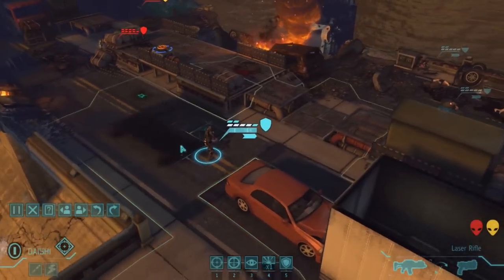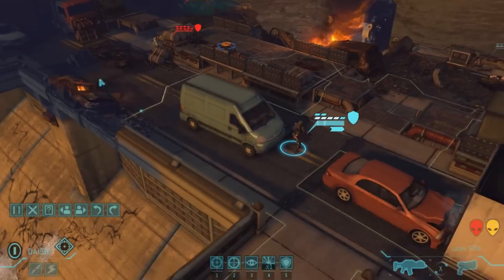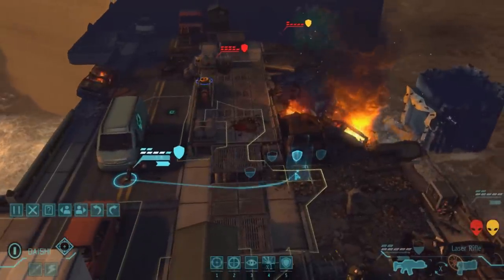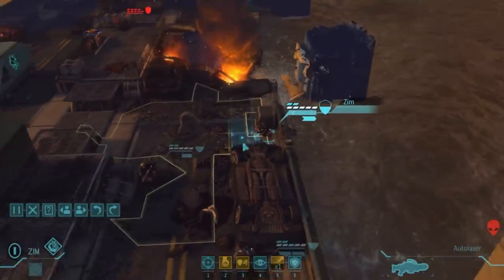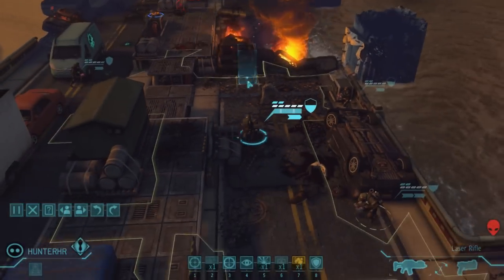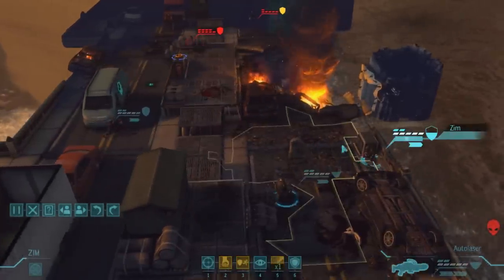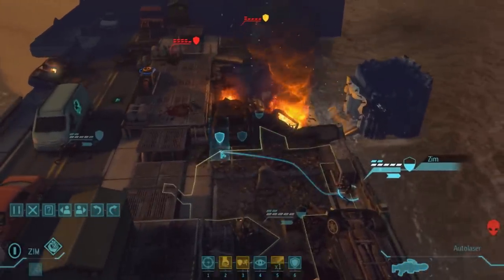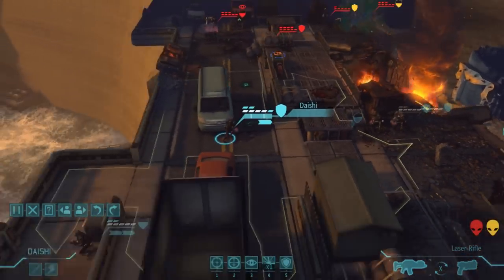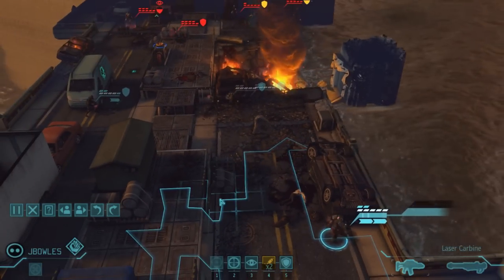We've got a double pod activation - most annoyingly a double pod activation of three floaters that have now overwatched on my left. Meaning I can't move the engineer up quite as easily because obviously bad things are gonna happen. I'd really like to take that shot on that thin man too - while I'm in heavy cover it wouldn't be the worst shot I've ever taken. This kinda changes how I want to play things. Maybe I'll move the gunner into heavy cover. Move Hunter into heavy cover as well to bait. If thin men poison because they see two people together, it's good because Hunter's got the med kit - Hunter is immune to poison and can heal Zim if I need Zim active.